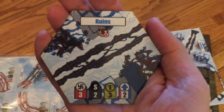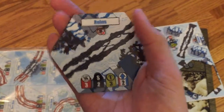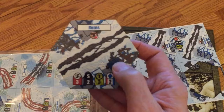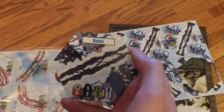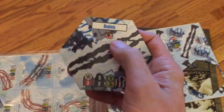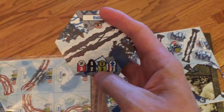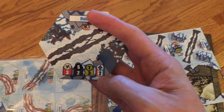Look at those — the ruins tile is a good example. These are nice and thick, with fog of war on one side and the information on the other side. Each tile has a unique title for use in scenarios, shows that you can't trace line of sight between them, and includes how much danger there is, stealth, and tactical advantage inside those hexes when you're in there.